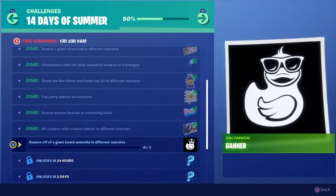Day 8 of the 14 Days of Summer: bounce off a giant beach umbrella in different matches. That is super easy. I'm going to show you guys the locations of all these giant beach umbrellas. And there is the reward — the uncommon banner. With that being said, let's get to those locations.